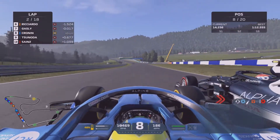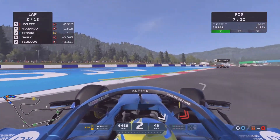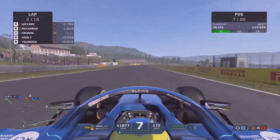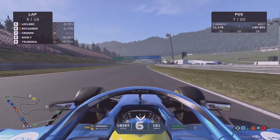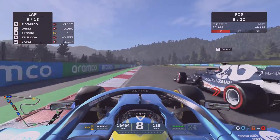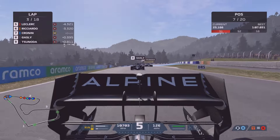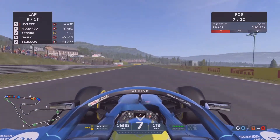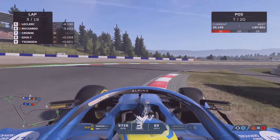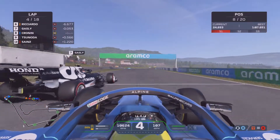We're still battling with a worn MGU-K — we'll have to replace that for the next race. Going around the outside of Gasly, we've been holding on to P7 for the time being. But here comes Gasly again with DRS coming down the straight towards turn three. We block him off the first time; he comes out on the inside. We go the long way around and hold on — there might have been a touch but we can't tell from the camera angle. Gasly's still got DRS on us on the next straight.